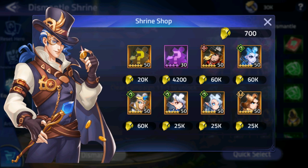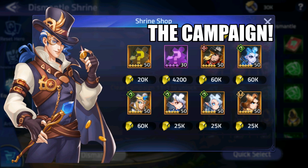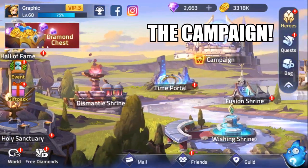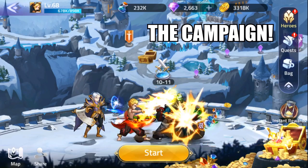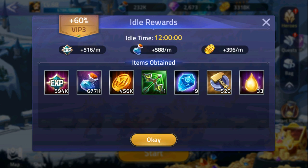The Campaign is the main story mode of Mobile Legends Adventures. The gameplay is a mix of both idle and active, and this is where you will get your idle rewards and unlock new features based on your progress.